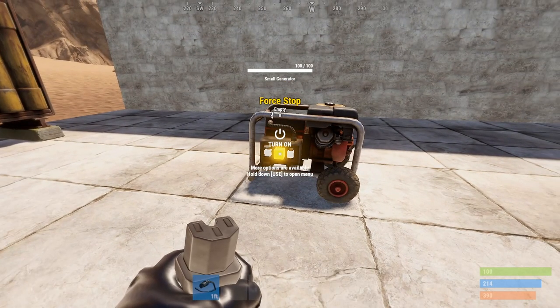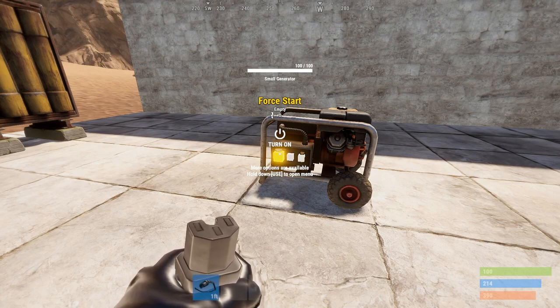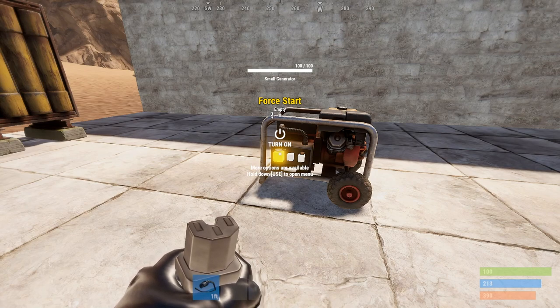The generator also has two separate inputs: one being force stop and one being force start. This means you're able to wire another component into these inputs and trigger the generator to either start or stop remotely. I'll be showing one of the ways you can have it automatically start in one of the later videos I mentioned at the start.